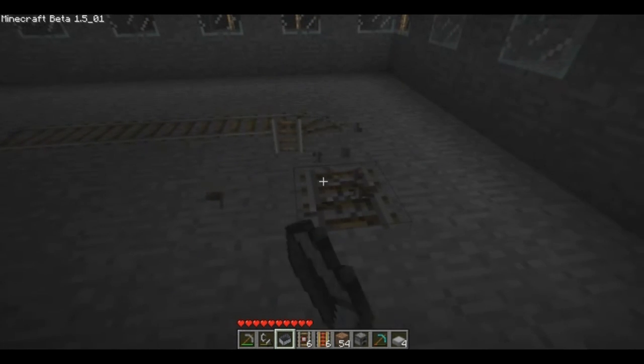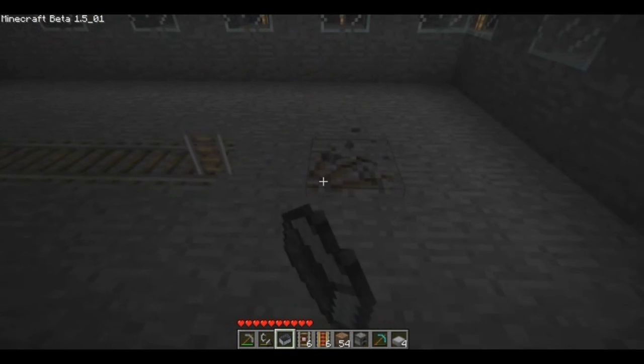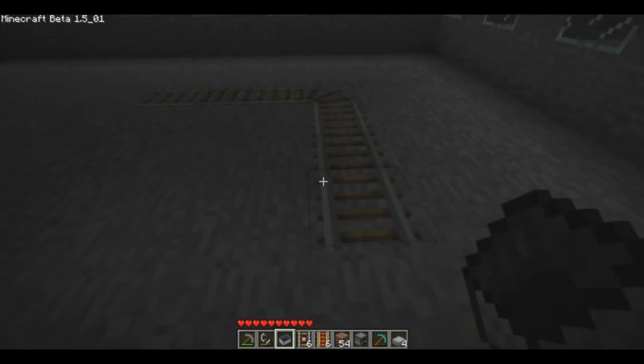Those are the two new minecart tracks added, in addition to weather, statistics, and achievements. That's pretty much it for Beta 1.5. Thanks for watching.